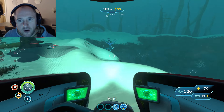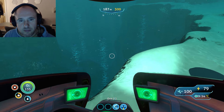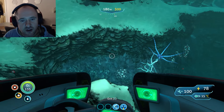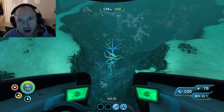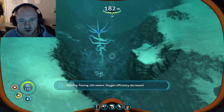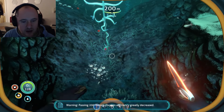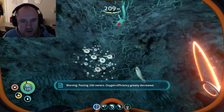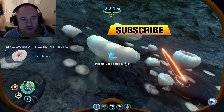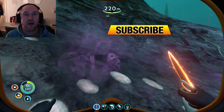Once you see this crater here, you know you've reached the blood kelp zone. Right at this edge here — a nice safe area, far from anything — is the deep shroom, right down there at the bottom. Get your knife out and you can simply pick it up as you would an acid mushroom, or you can harvest it, which is exactly what I recommend you do.